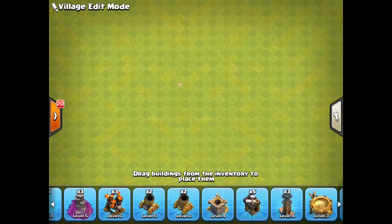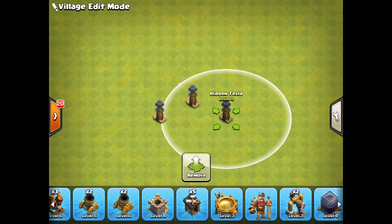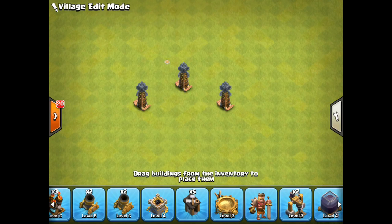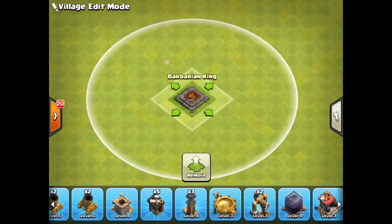Another important defensive structure at Town Hall 8 is the teslas. You probably want to get them all to level four before working on other defenses, because upgrading them to level six takes up to 10 days — that's a very long time. Also, get your Barbarian King upgraded as soon as you reach Town Hall 8, because if you maxed out Town Hall 7 you'll probably have the dark elixir ready as soon as you get there.